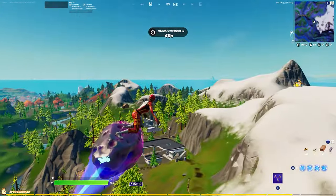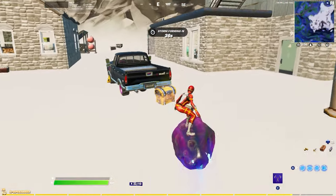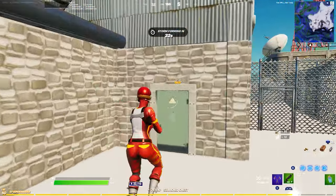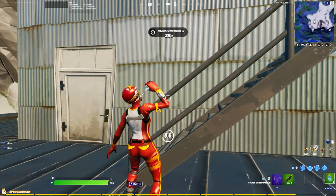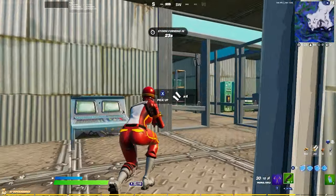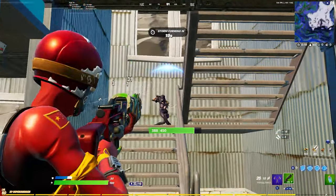When landing at this POI you want to aim for the top of the weather station, but as you can see here I had a scar drop so I landed on a single chest. I got really good RNG — I got minis and an AR. I know this guy can contest me so I pop my shield first. There's one chest on the top of the station so I quickly push the guy as he's around the stairs, play range with him, and I win the fight.